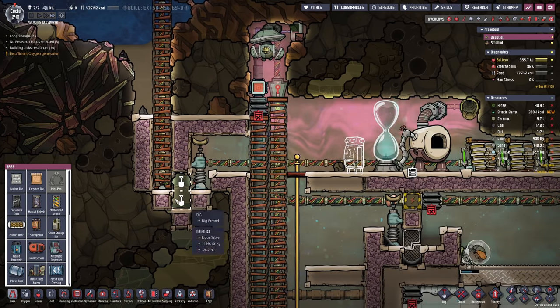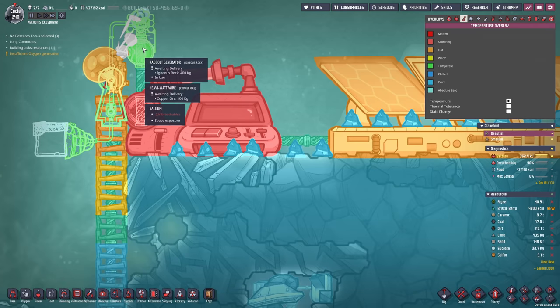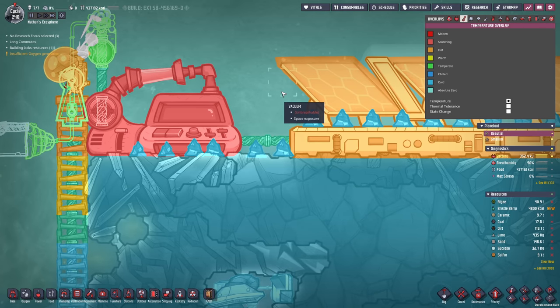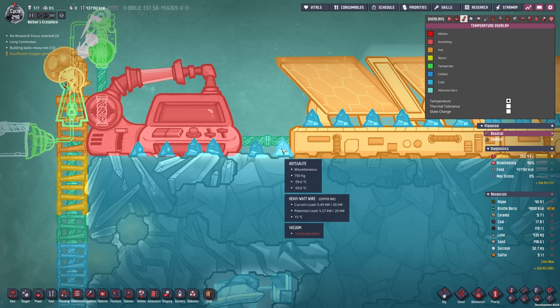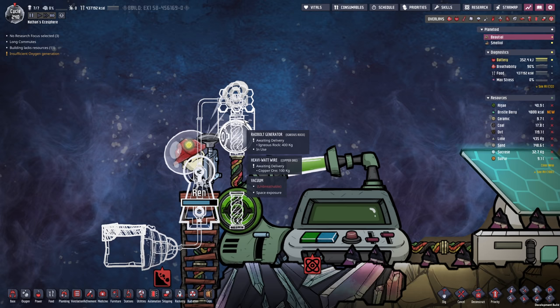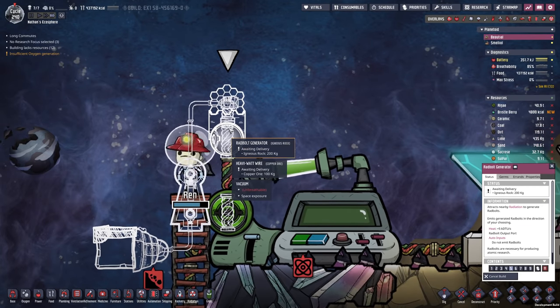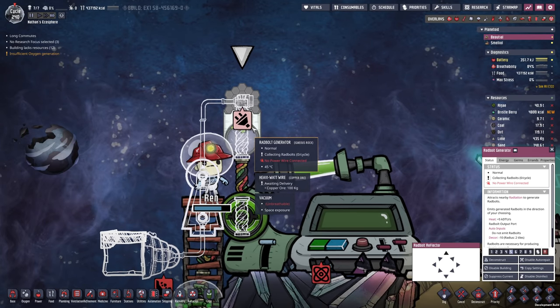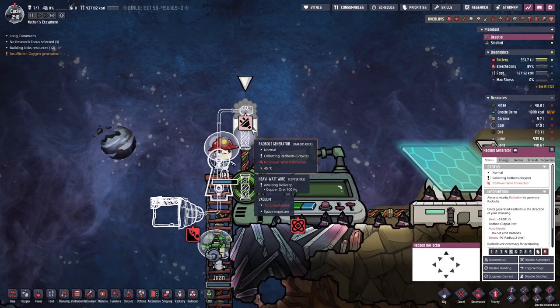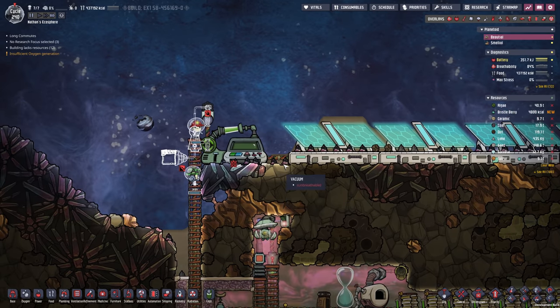I would like to build a storage bin for the brine ice, since I don't want to mix that with my other liquids. One interesting mechanic you need to know about: I just deconstructed the radbolt generator, which dropped a 600-degree igneous rock piece. Ren just picked up the piece and is now building the other radbolt generator. This new radbolt generator, built with 600-degree igneous rock, now has a temperature of 45 degrees — the standard temperature of everything that you build newly. This is pretty useful to know.